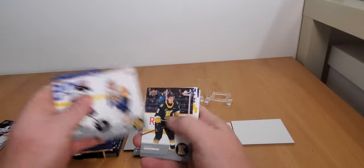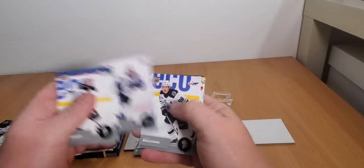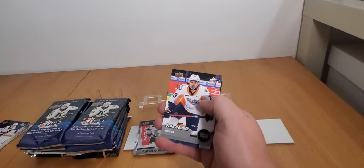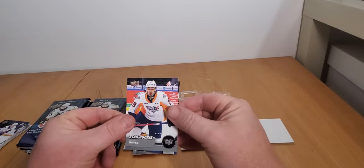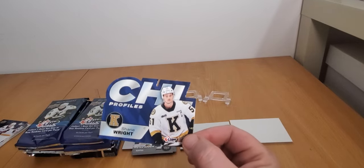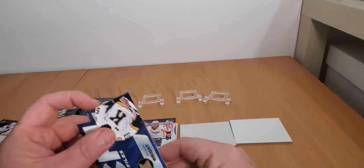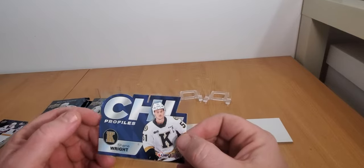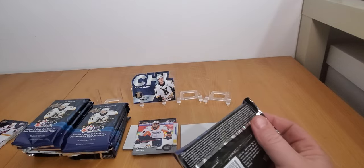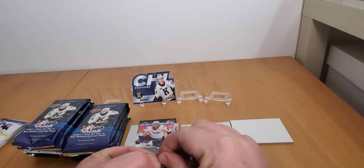Jagger Ferkus, Hal Crocker - most of these guys I've seen about three or four times already. We got another star rookie in Gavin Hayes. And there you go - Shane Wright, fourth overall pick in last year's draft, Seattle Kraken. Recently got sent down to the AHL. We'll take that one - that's going on the back wall for sure. Shane Wright is probably the only other named card I've hit that I really know since opening this stuff.